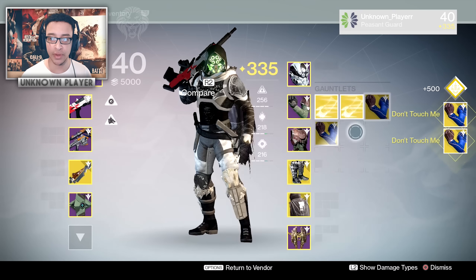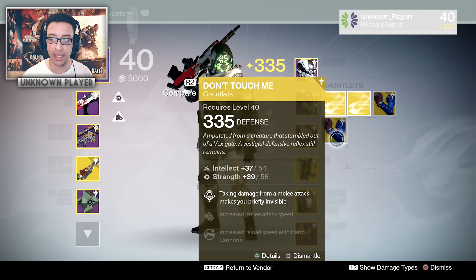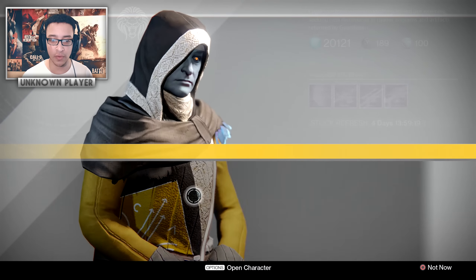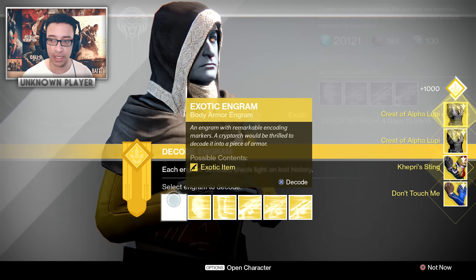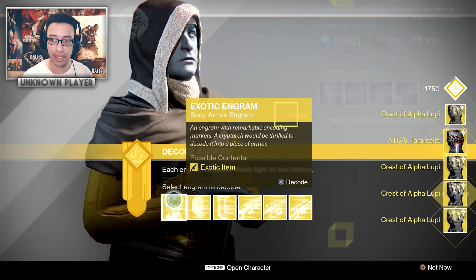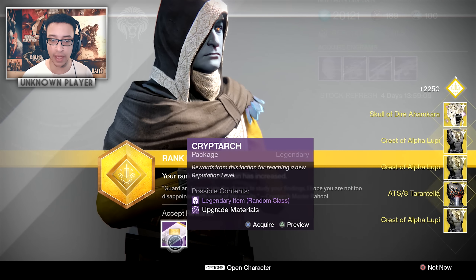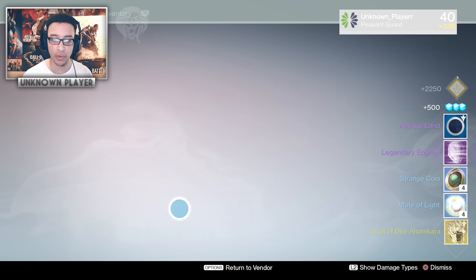Starting off with the gauntlets — we've got the Don't Touch Me. Let's check the light level: 335 and 355, can't complain. We'll go through all the stat rolls and see if we get some hidden gems with really good Intellect, Discipline, and so on. I'm not going to spend loads of detail on each one — just going to blitz through and see what you get out of these engrams.